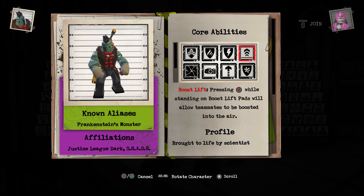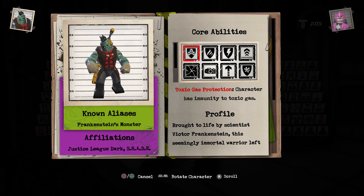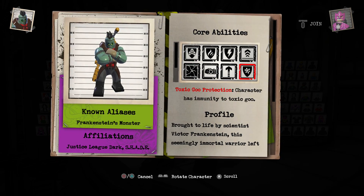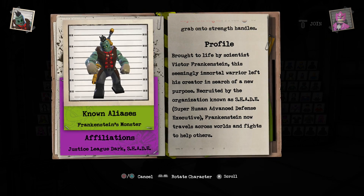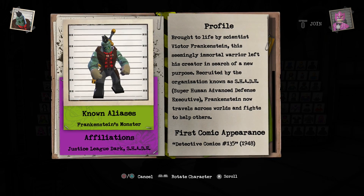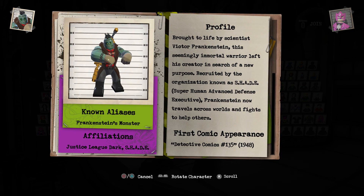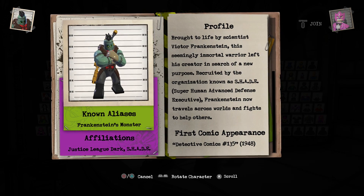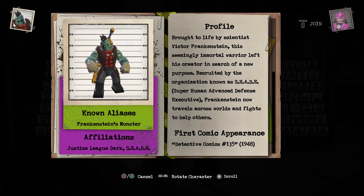Known alias: Frankenstein's Monster. Core abilities: boost lift, electricity protection, fire protection, toxic gas smash walls, photo mode, hyper jump, toxic goo, and super strength. Brought to life by scientist Victor Frankenstein, this seemingly immortal warrior left his creator in search of a new purpose. Recruited by the organization known as SHADE — Superhuman Advanced Defense Executive — Frankenstein now travels across the world and fights to help others. Detective Comics 135, 1948.